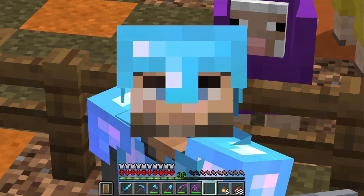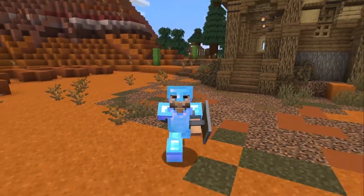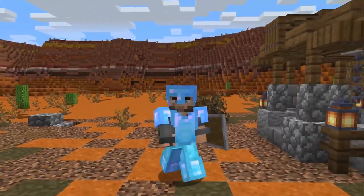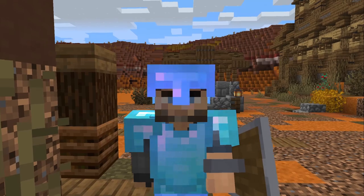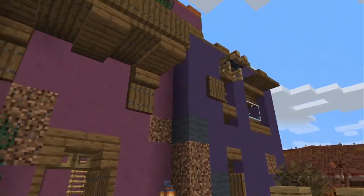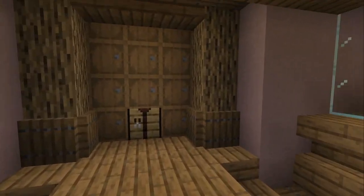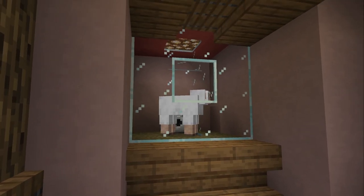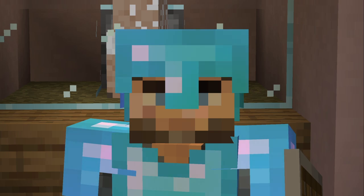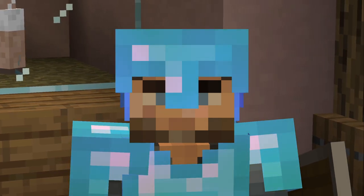I tried to make a brown sheep by mixing colors but apparently that's not possible. So we're heading back to the island, but first we're going on a little adventure to find something we need — cocoa beans. We have every color of wool except brown, and to dye a brown sheep we need brown dye, which requires cocoa beans from a jungle. I could also find it from a wandering trader, but I don't let them live long enough.